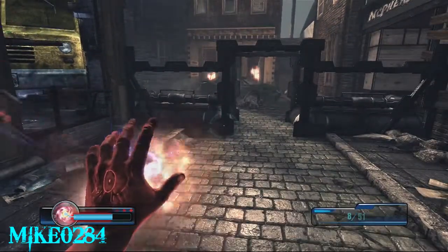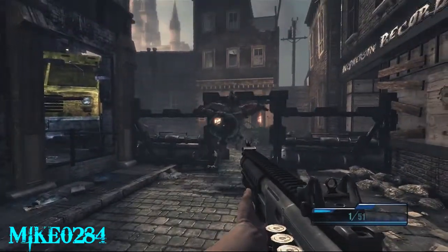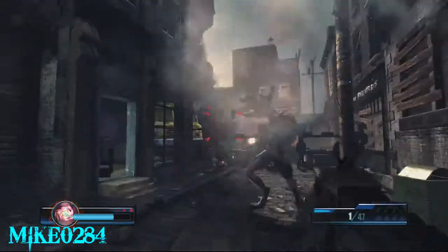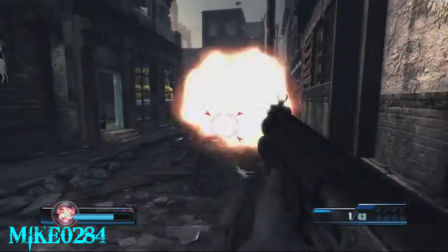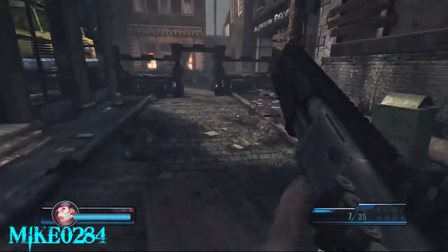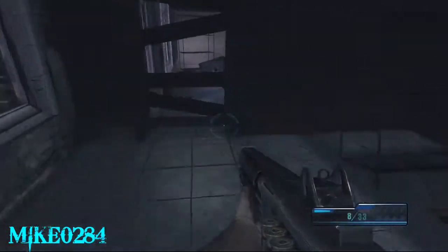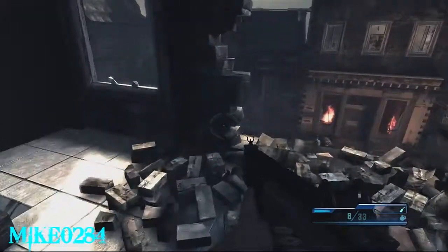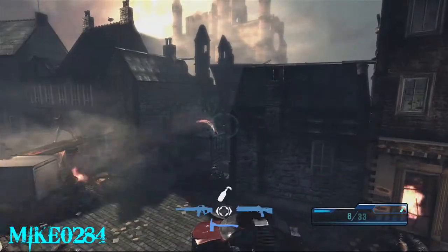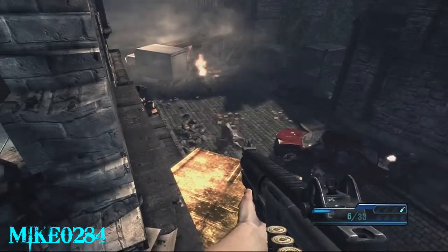The other problem is that there are Black Order soldiers over by where that first group was, because when you open that gate, it triggers two or three more Black Order soldiers to spawn in. While I was taking damage from that Alpha Werewolf, I took at least one shot from a Black Order soldier. But if you come back up into this room and break into this area, there are usually some Molotovs and grenades to pick up. This is where the wolves come in, and having the high ground on them works out.